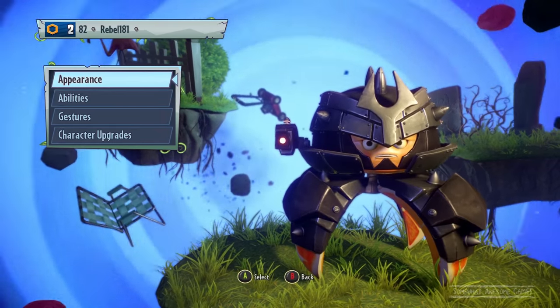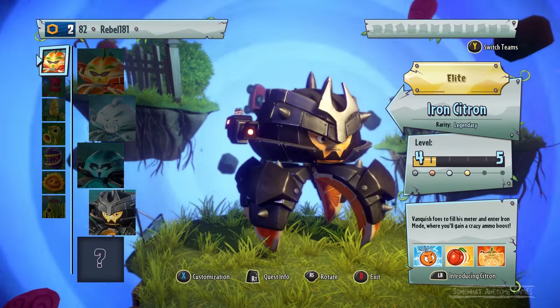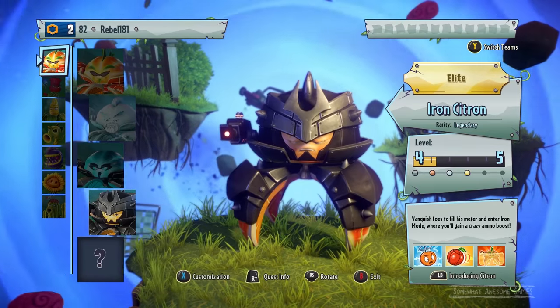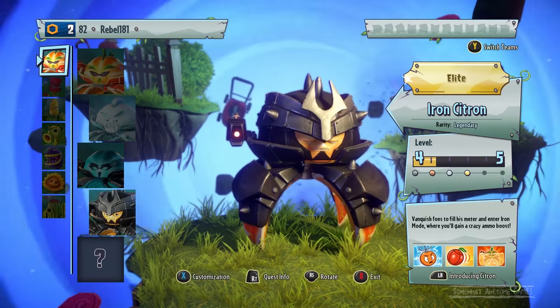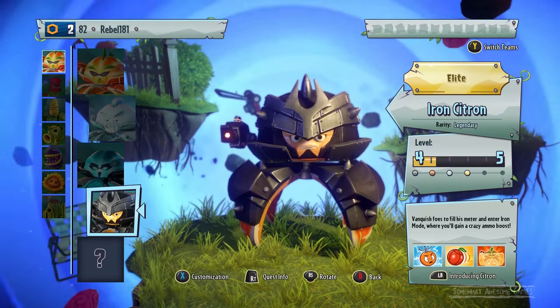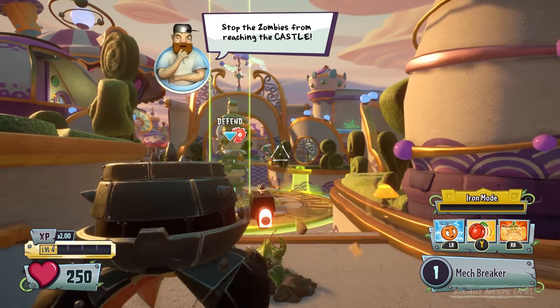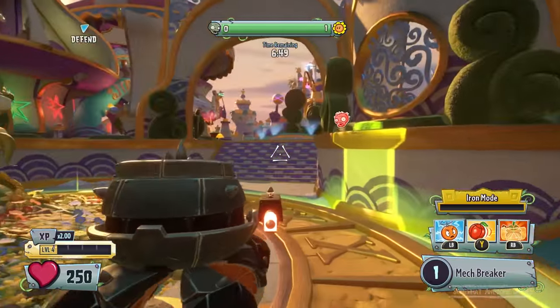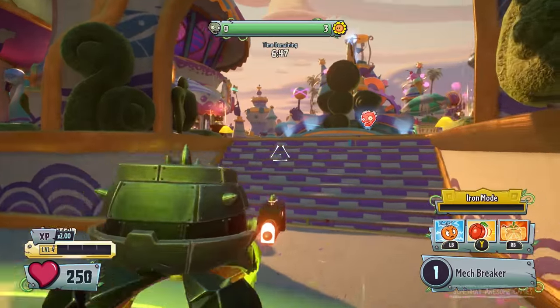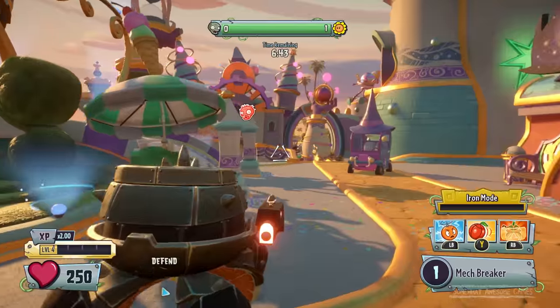So we're gonna play as Iron Citron. We're gonna have a look at him in battle against normal enemies on normal difficulty. Not too challenging. We're playing by ourselves. Iron Citron — he's our first legendary character we have, and of course we will do this for all the legendary characters. We're defending, so this probably won't be very long unless we let them get the base. Let's see Iron Citron in action.